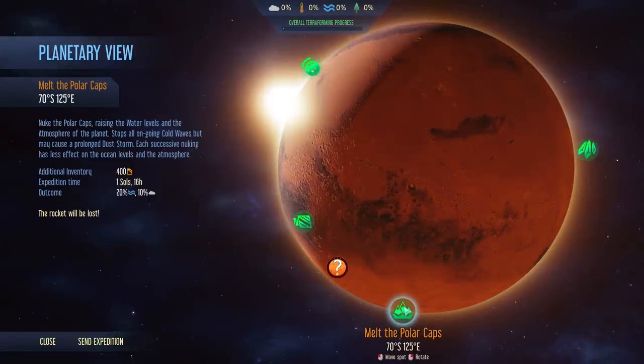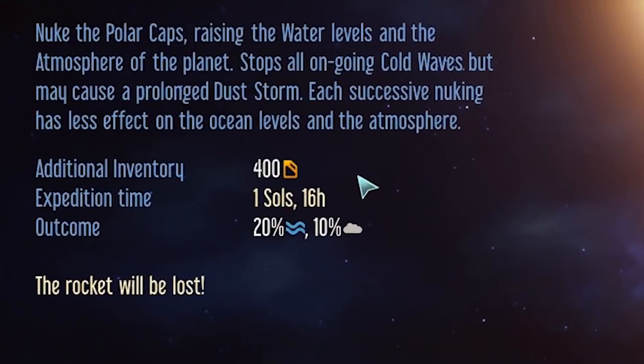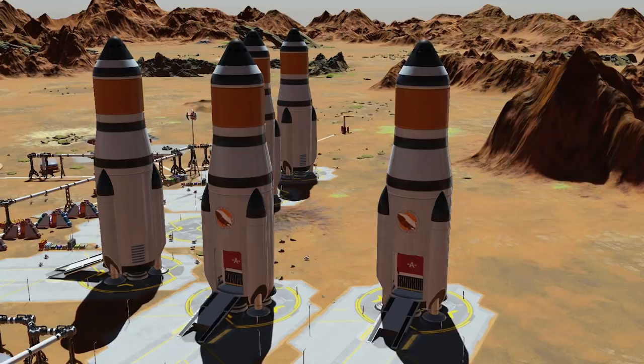This one is my favorite — Melt the Polar Ice Caps. This turns your rocket into a nuclear warhead to collide with the polar ice caps on Mars to melt them. The cost is 400 fuel, and of course that rocket is gone for good. You can do this project multiple times, but just be aware every time you do it, it'll have less of an effect.